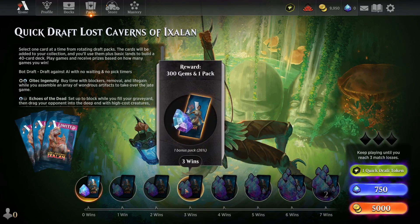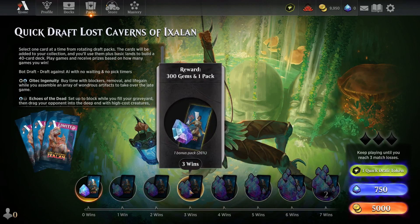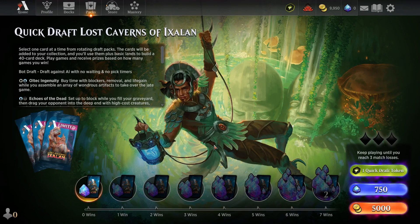Ideally, if you're winning 50% of the time, you get three wins and three losses. You keep playing until you get three match losses or seven wins. Three wins gets you 300 gems and a pack. Getting gems is very important as a budget player, and Quick Draft really is the way you're going to have to do that.